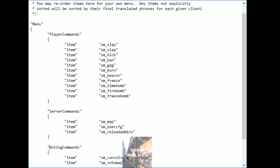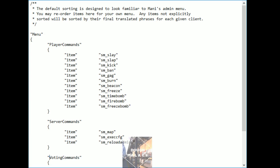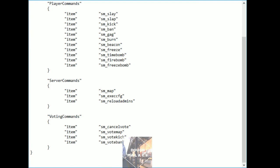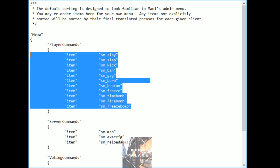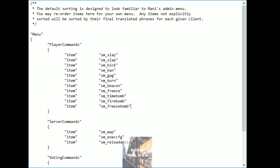Over here we have our admin_menu_sorting document, which kind of just gives you an idea as to how the standard vanilla admin menu is structured. If you were paying attention during the actual video where we were on Turbine Pro, you saw that there were probably a few more commands than this. That's because there is an additional plugin that adds a few more fun things that you can torture your players with.